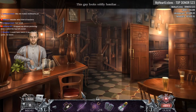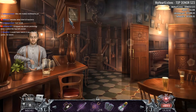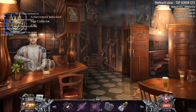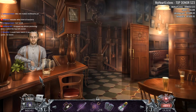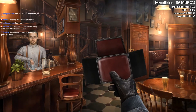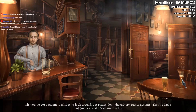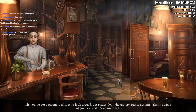This guy looks oddly familiar. Hello, where are your patrons? There's our collectible — don't forget to shout those out when you spot them. He won't let me examine the crime scene without my permit. Oh, you've got a permit. Feel free to look around, but please don't disturb my guests upstairs. They've had a long journey, and I've got work to do.